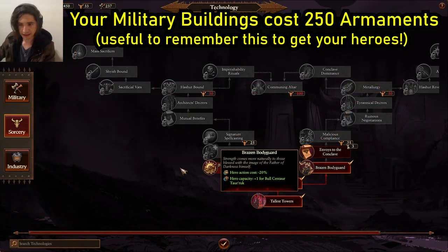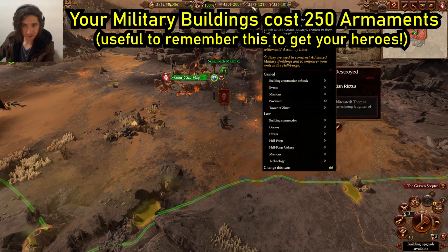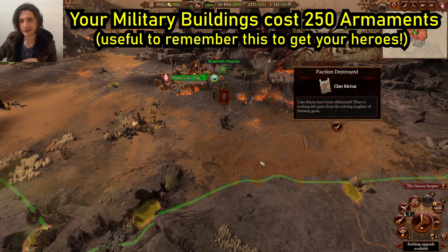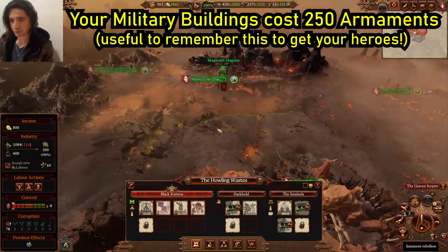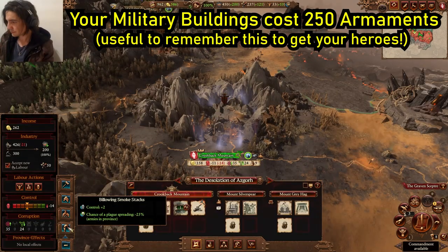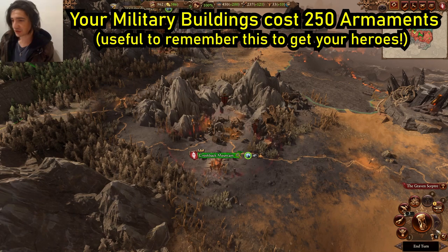One of our heroes is unlocked — let's unlock the other one here. We need 250 armaments to unlock the buildings that will get us these heroes one turn away. Back to your capital in the Sentinels — upgrade your building there to get even more raw materials coming in. We're in a good spot. Give yourself the control edict — slow down those rebellions.